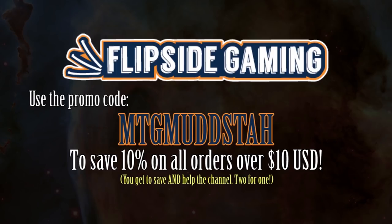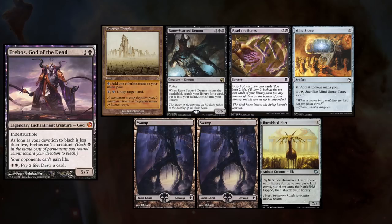Hey gang, and welcome back. Just a reminder, you can now use the promo code MTGMUDSTA, all caps, at FlipSideGaming.com. You'll get 10% off orders over $10, and help with the channel at the same time.